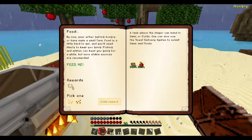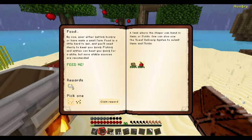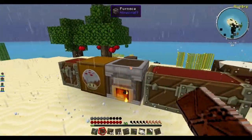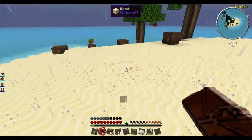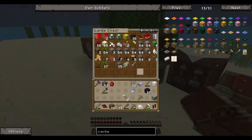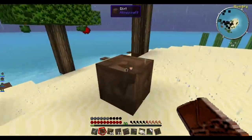So I get to pick melon or pumpkin seeds. I'm gonna pick pumpkin because I think pumpkin is a bit more versatile. It has lower yield - we don't get as many from it, we just get one pumpkin.